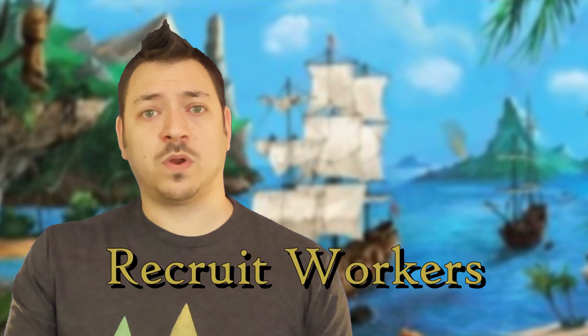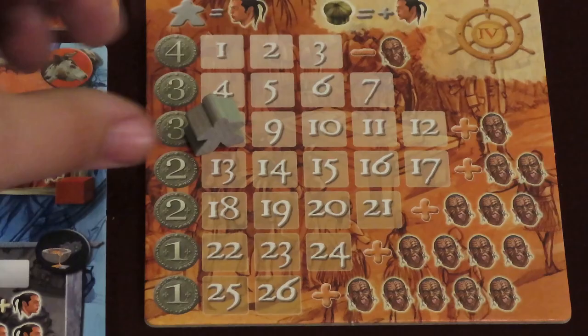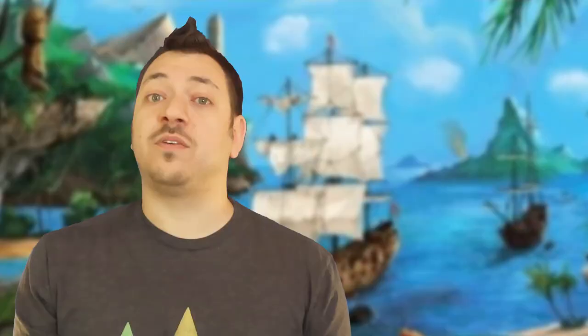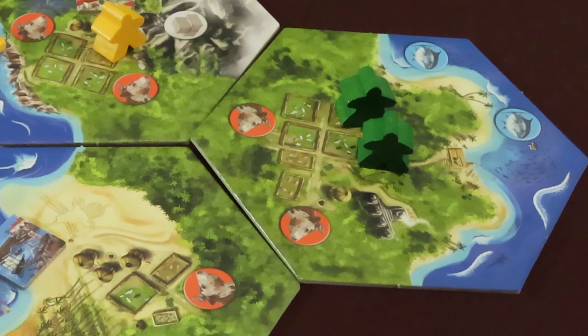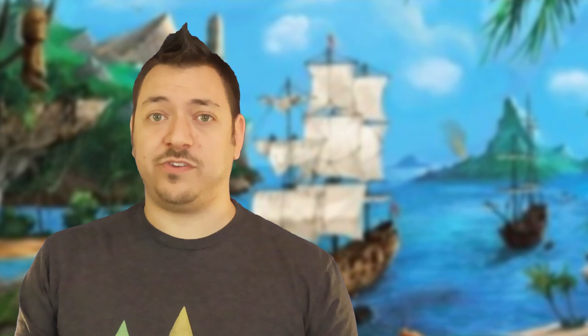The Recruit Workers space lets you, if there's at least 1 on the available workers track, pay the cost shown to gain a worker — you add another meeple to the map on a tile where you already have pieces. Players are limited to 3 of their own meeples per map tile. When someone places a new meeple on the map, move the white population meeple up 1. There's also the reproduction space — each player can only use this once per round. If you have 2 standing meeples on a tile not occupied on resources, they may add a new standing meeple there, maxing out your meeples on that tile. Increase the population track by 1.